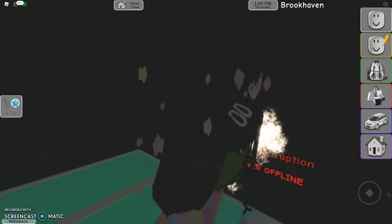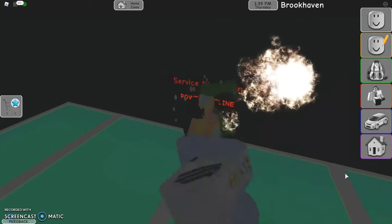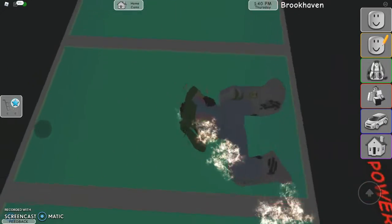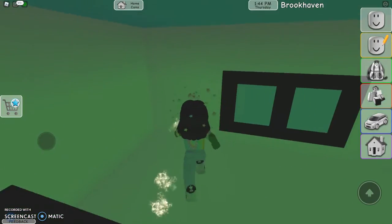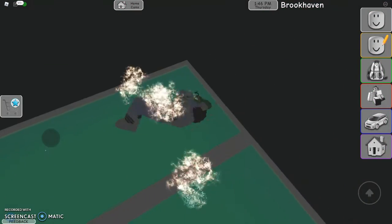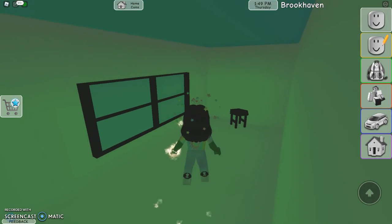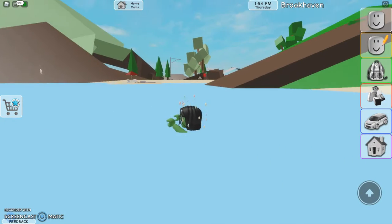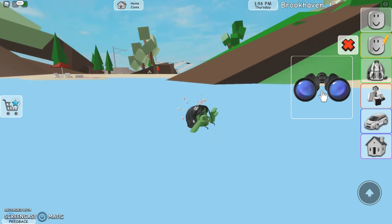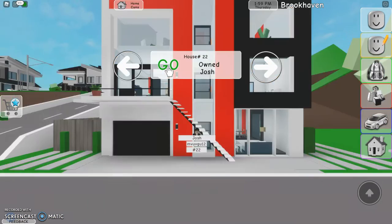This is the room — so amazing, right? Then you can just zoom back down. So then, how you get out — just click that button right here.